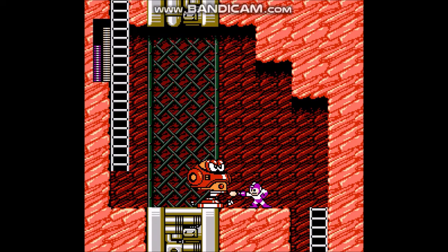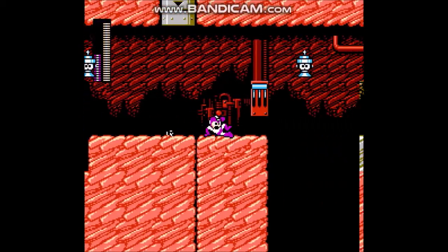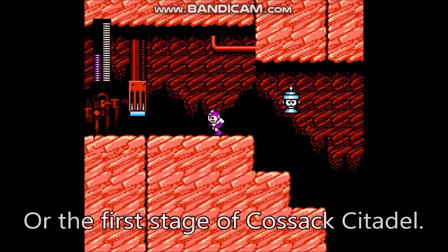Granted, you cannot switch weapons while the Flash Stopper is active either and it doesn't last very long, but it's still a must if you want to evade certain obstacles like the Rock Shoes in Droodman's stage or the Up and Down in Dustman's stage.